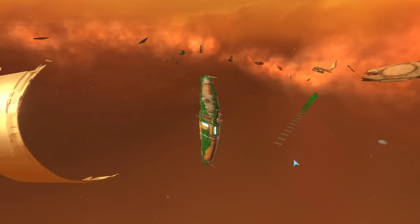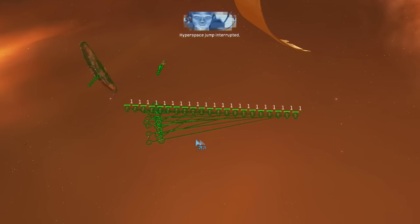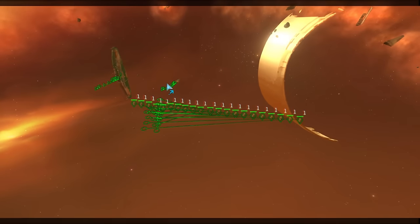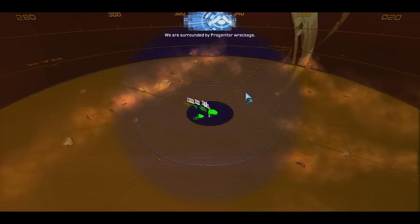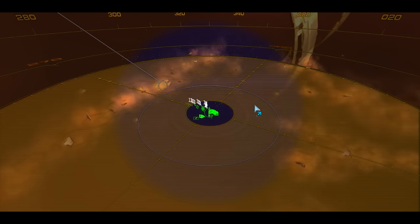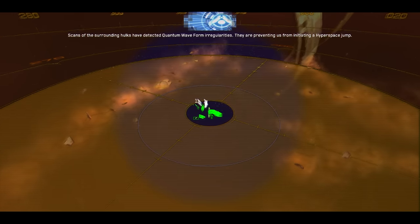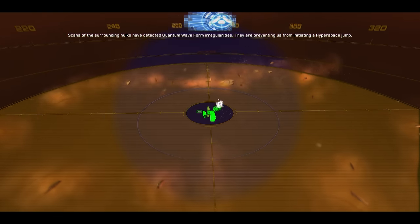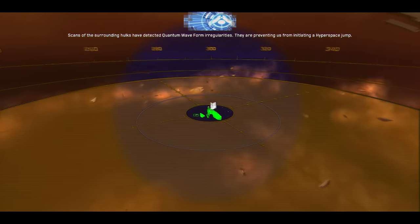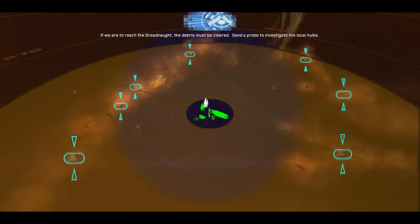Guys, welcome back to Homeworld. We're at Progenitor Foundry. Hyperspace jump interrupted — we are surrounded by progenitor wreckage. The Oracle confirms this wreckage was once the engineering bay of the progenitor ship. Scans of the surrounding hulks have detected quantum waveform irregularities. They are preventing us from initiating a hyperspace jump. If we are to reach the dreadnought, the debris must be cleared.